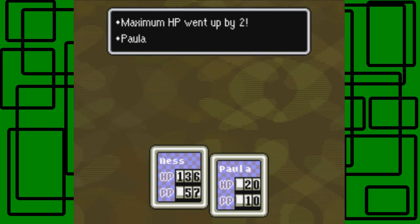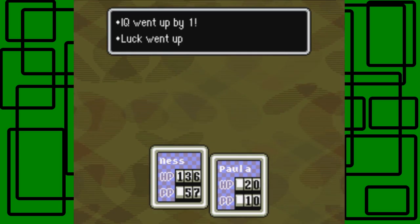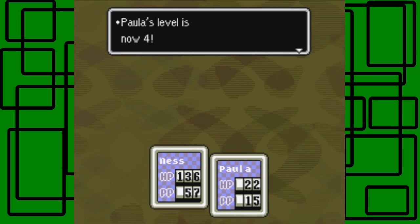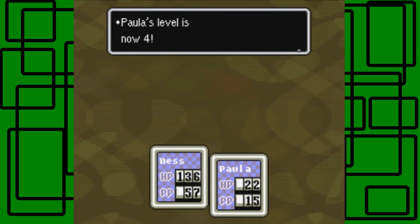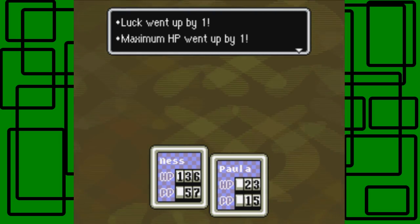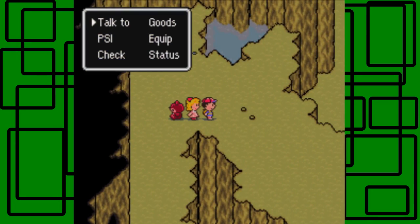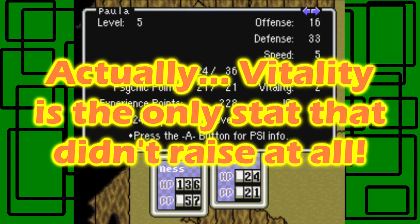Paula gained 228 experience. Paula is now level 2, maximum HP went up by 2. Paula's level is now 3 - offense went up by 2, guts went up by 1, IQ went up by 1, luck went up by 1, maximum HP went up by 2, maximum PP went up by 5. PSI Fire Alpha! Paula's now level 4 - offense went up by 2, defense went up by 1, speed went up by 3, awesome. Paula's now level 5. She gained 4 levels in that last battle!